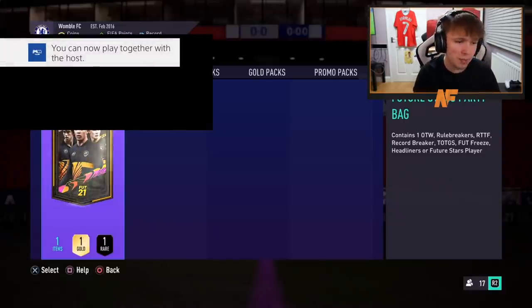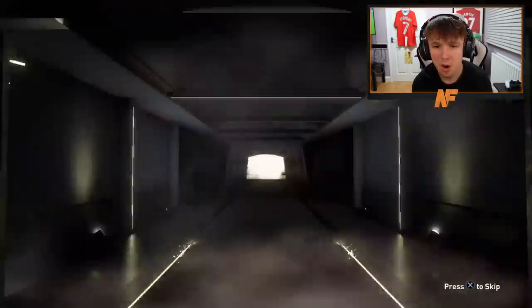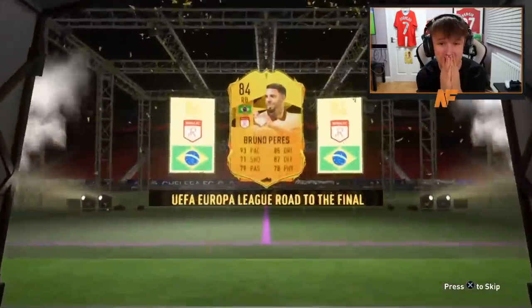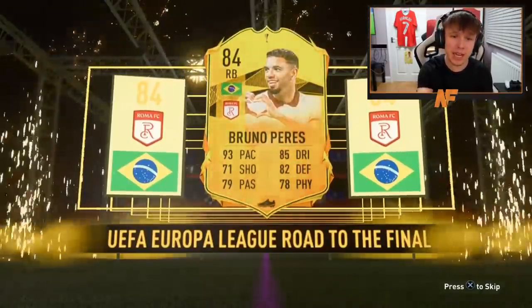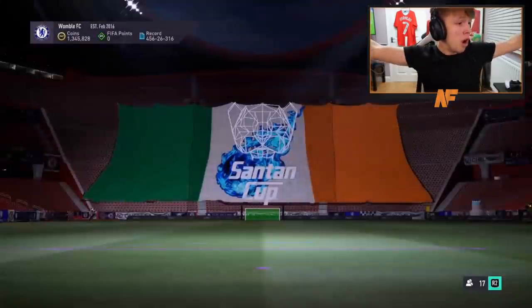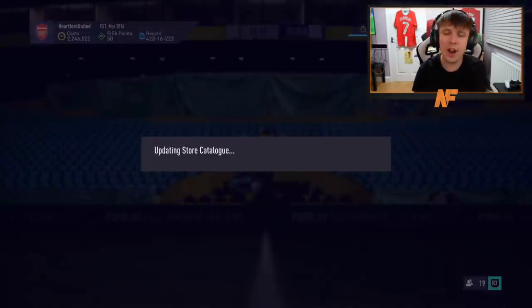Pack sixteen — shout out to Eric Dench, maybe we can turn around his bad luck. It's our first Europa League player — probably one of the best right backs in Serie A. For an 84, it's actually not bad at all. Roma are winning so he could get upgraded — that's actually a dub, even though it didn't show a walkout.